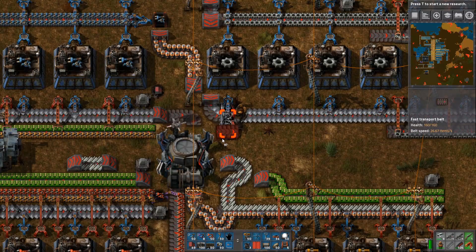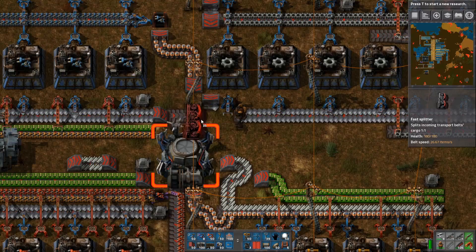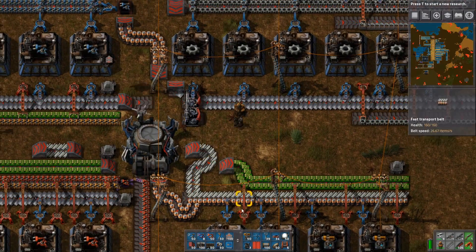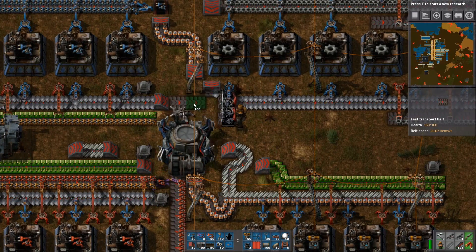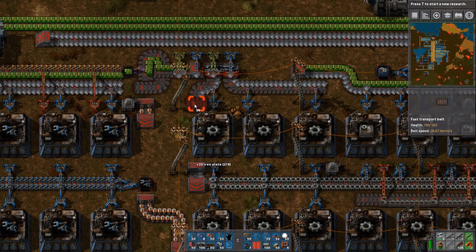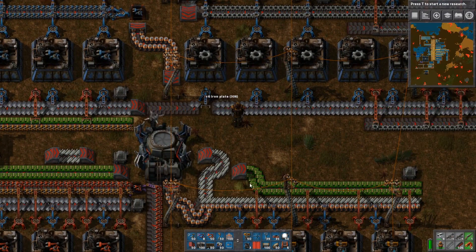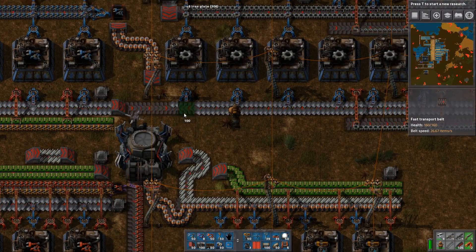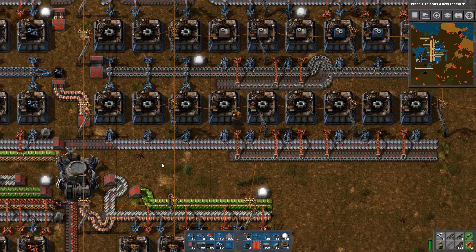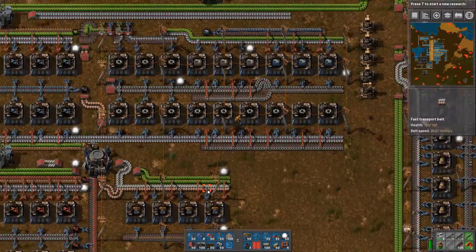But there is a robo port in the middle - why do you do this robo port? Why are you so big? Never mind, we won't be using that belt there. Iron restored here - a full belt of iron. Doesn't hurt anybody, does it? Nope, it doesn't. Full belt of iron here, and gears are here.